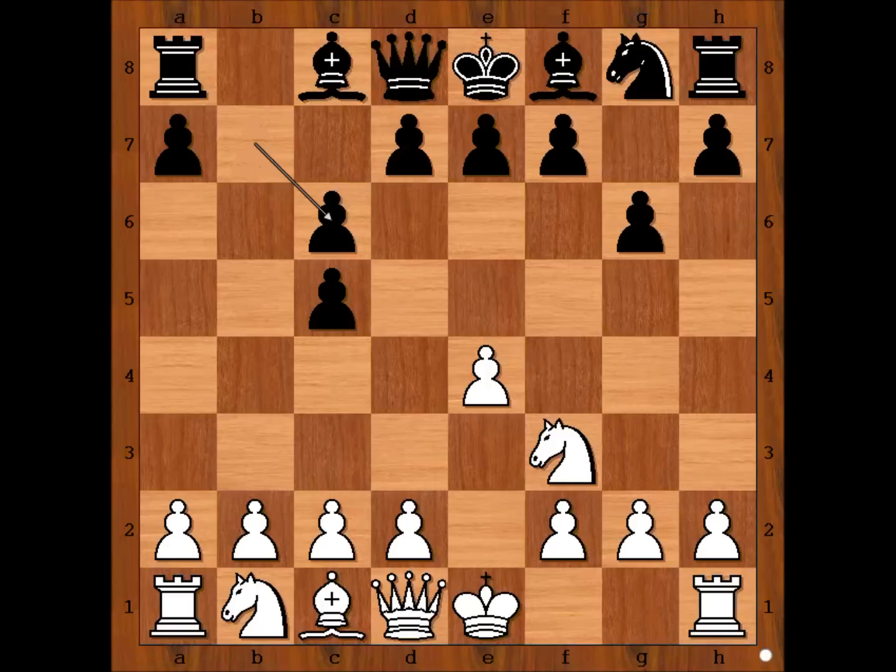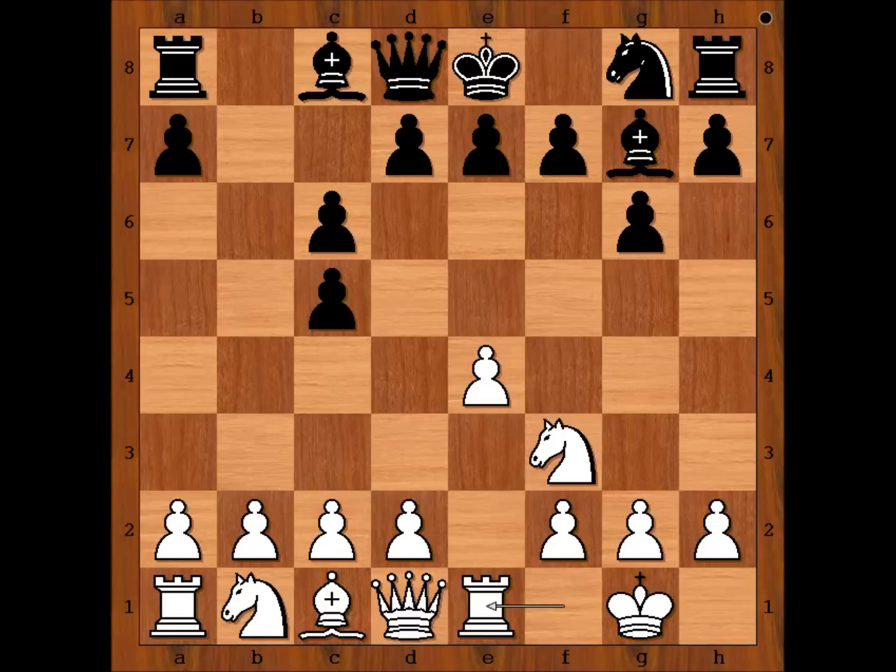Luca Van Veli castled kingside. Bishop to g7, rook to e1, knight to f6, and now e5 — attacking the knight and gaining space on the board. To avoid this move, black sometimes plays knight to h6, and sometimes e5.